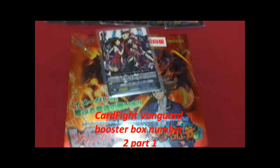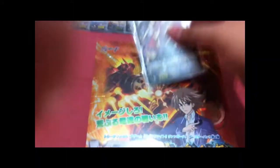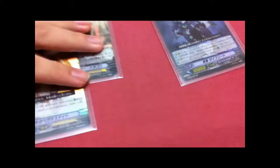Hi everyone, this is the opening of the second Vanguard Booster Box. Just to recap, we are going to show what force we have and one common card. Basically we have 2 Grand Blues, 1 Kagero, 2 Royal Paladins, 1 Spike Brothers, 1 Spike Brothers, 2 Oracle Tanks — I love this guy, really.